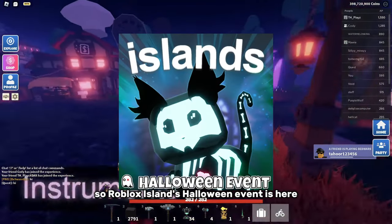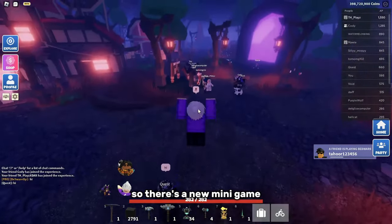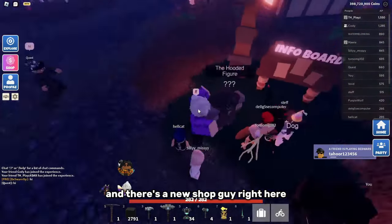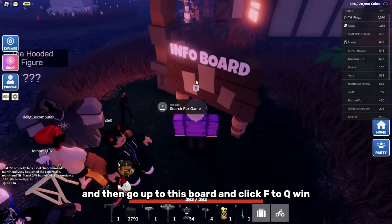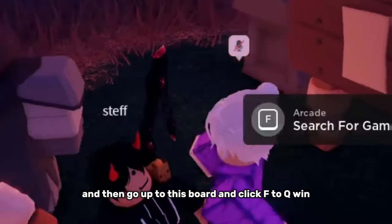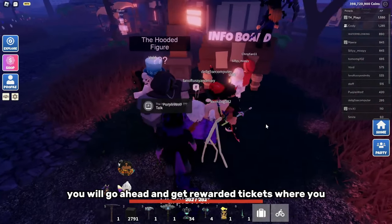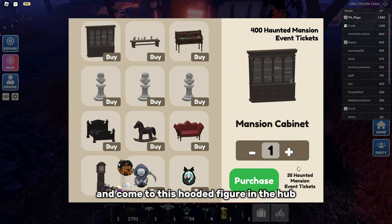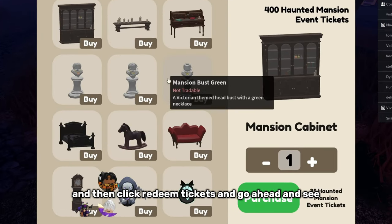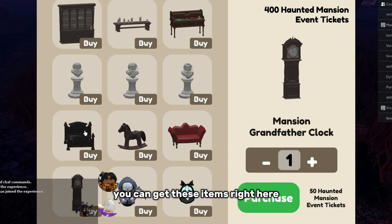Roblox Island's Halloween event is here, so there's a new minigame and a new shop guy. You can queue up with a party of four people and go up to this board and click F to queue in. By doing this event you will get rewarded tickets, and then you can come to this hooded figure in the hub, click redeem tickets, and see the items available.